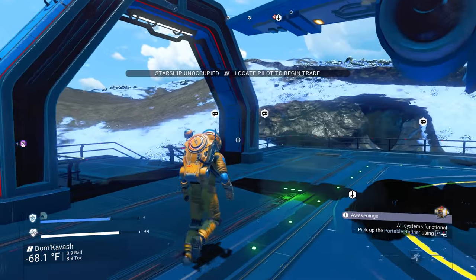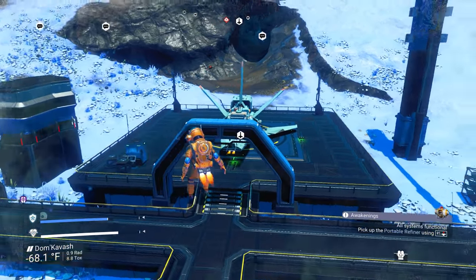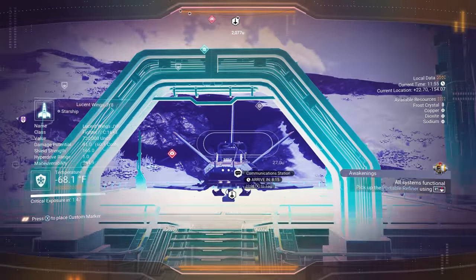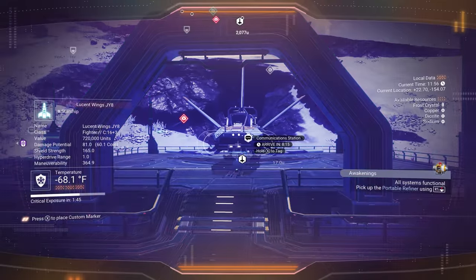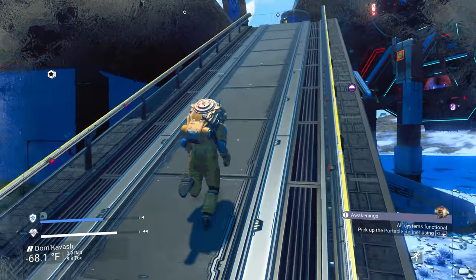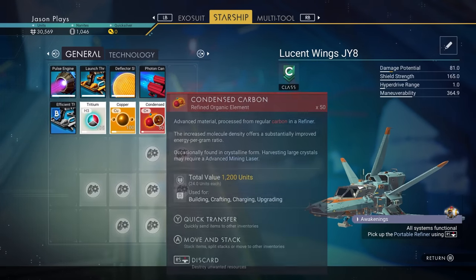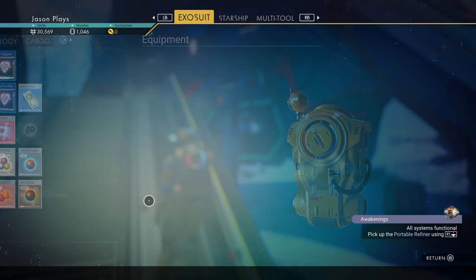I can't get this one, sorry. This is our new fighter right here, which I was able to get because it costs 720,000 credits. We used some of that money — it came from the starter ship, and I had some of it saved up. Now that we have all this stuff organized, let me put this together.